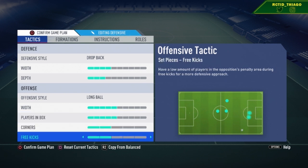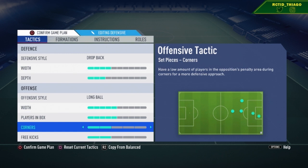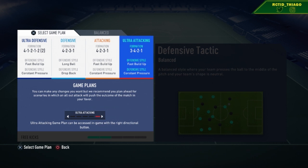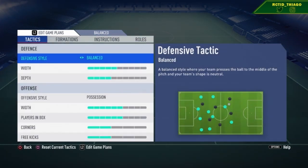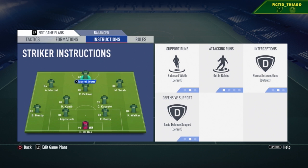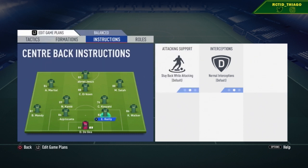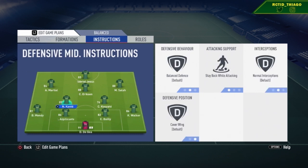Now moving on to the player instructions — these will be the same for all three game plans: balanced, attacking, and defensive. For the fullbacks, put them on stay back while attacking. You can switch in-game to have them come up if needed. For both CDMs, put stay back while attacking. If you have one CDM that's a better creator — say Modric at CDM — you can put him on balanced and put the more defensive CDM on stay back, to keep a balance within your team.